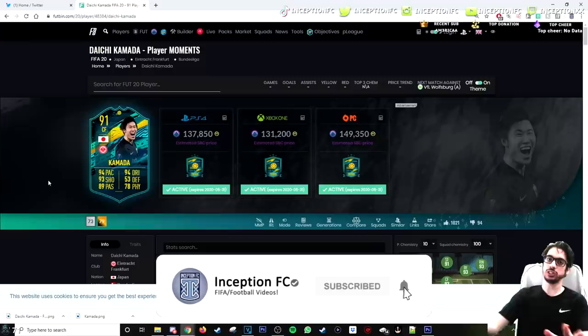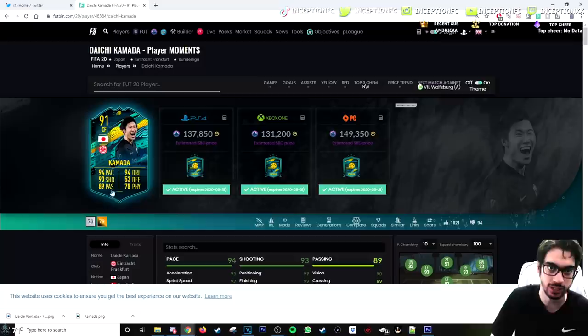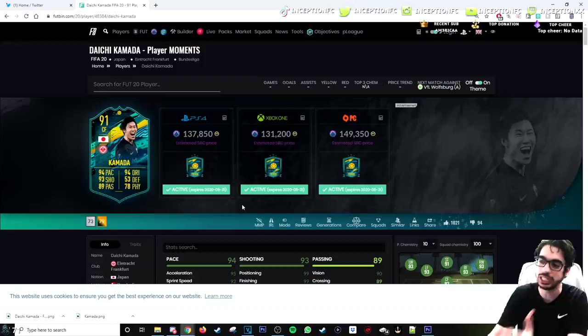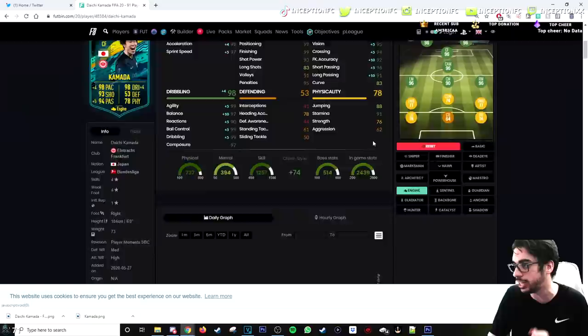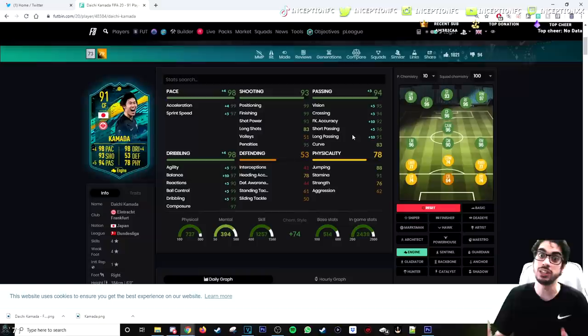Final verdict on the Kamada card: I don't think this card is going to be some overpowered hidden beast, but he's really fun to use and super usable because of the chemistry style you can give him and his base card stats. He's a really really fun card to use. I wish they did the same thing to Rafael Leão — the high-medium work rates and 99 attacking positioning make him actually feel fun in games. For sentimental value in regards to making a Bundesliga team, he can play both striker and CAM really well.